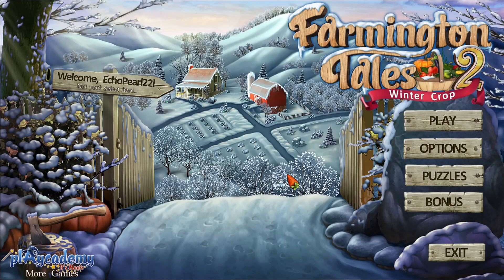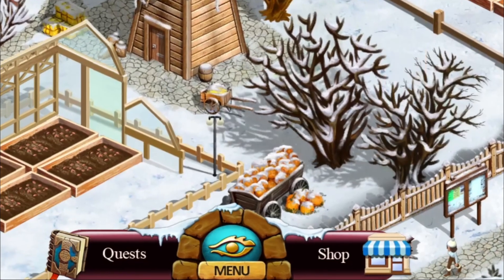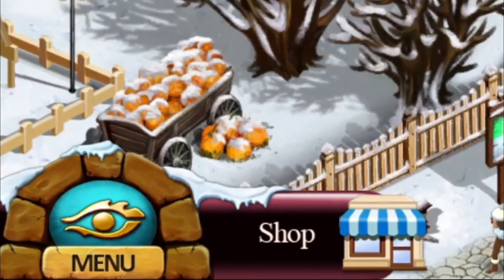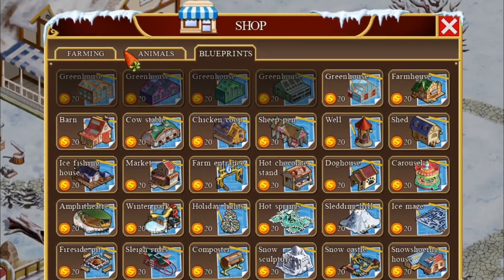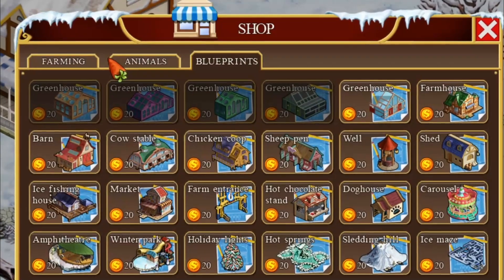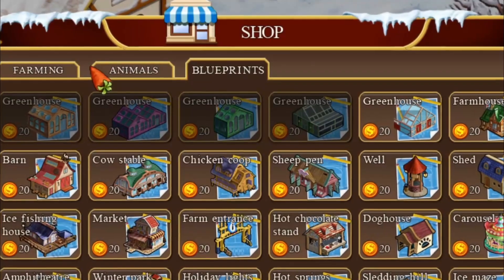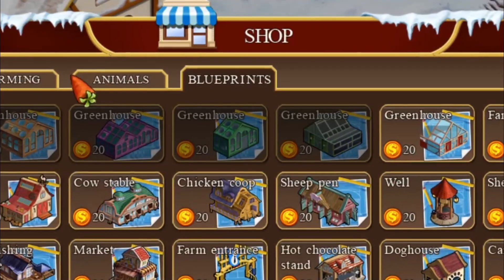I'm going to show you how you buy things in this episode. At the bottom center of your screen, there's the word that says Shop. When you click on that, in order to build anything on the property, you have to buy the blueprint first. But once you get the blueprints, then you can build greenhouses. It helps to build greenhouses because your crops are going to help you make money at the market.